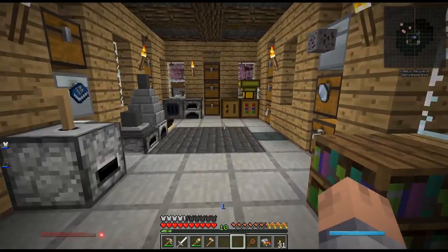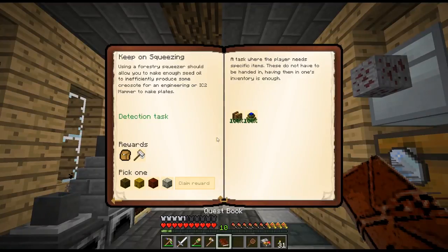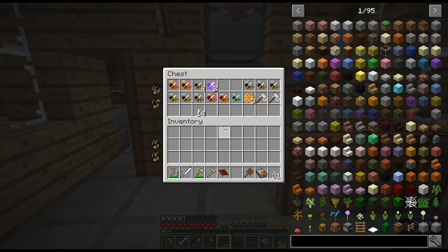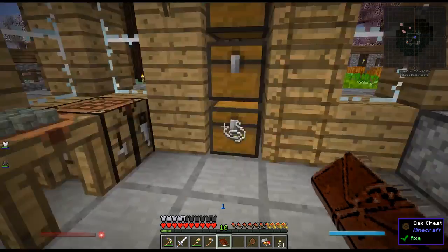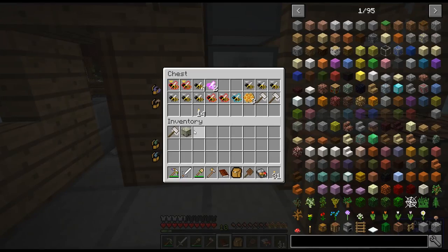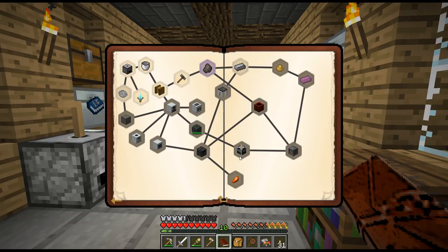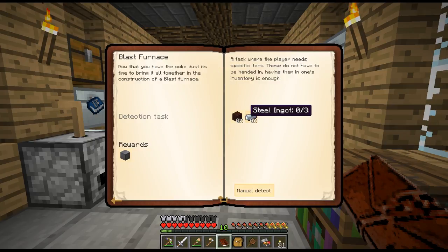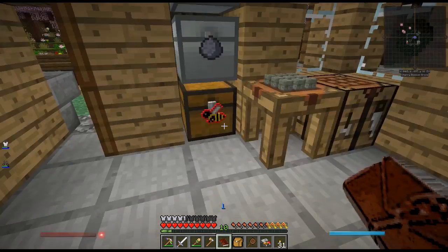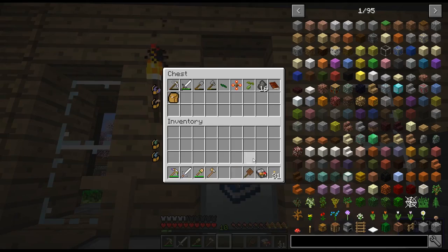Let's turn in the quests. Now that we have the squeezer we get a tropical, modest, meadows, and forest queen. I'll take the meadows and forest — doesn't really matter, you can get all of these very easily. Then the 'hammering it out' quest rewards a redstone gear — I don't care about any of them, I have them all. And the coke oven quest gives 16 full coke. Next up is the blast furnace, which we'll probably tackle next time.